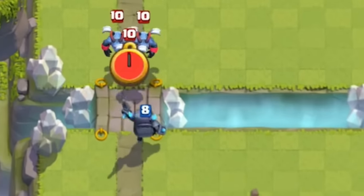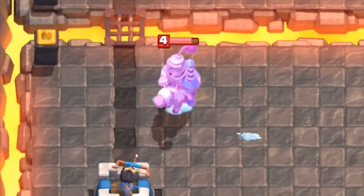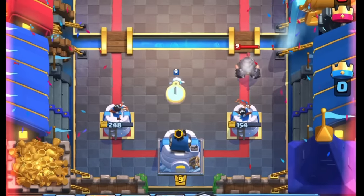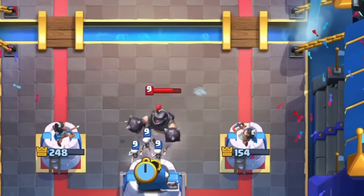Number 17. Ice Spirit used to freeze troops for 1.5 seconds, compared to the 0.5 seconds it freezes them now. Though this may seem like a minimal change, it actually made the Ice Spirit much worse.